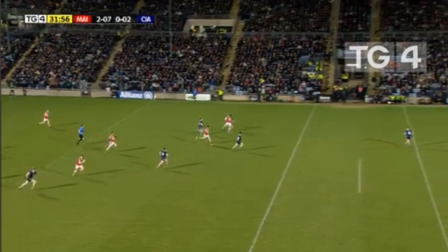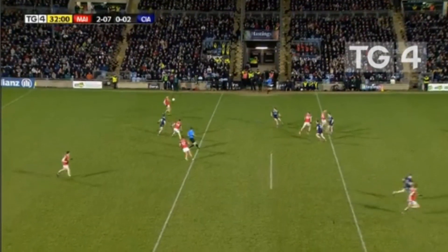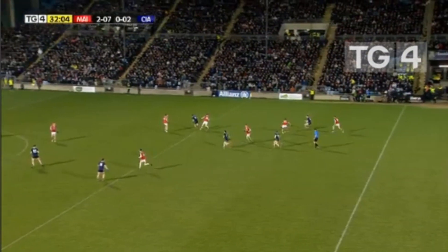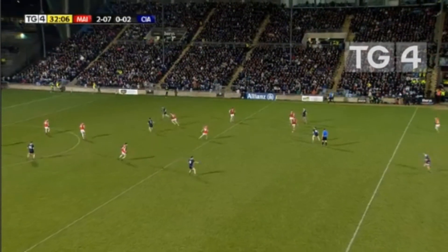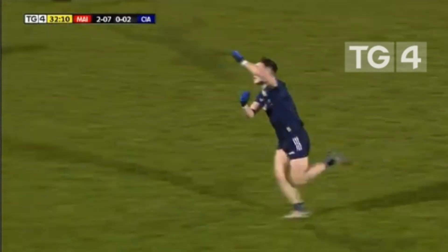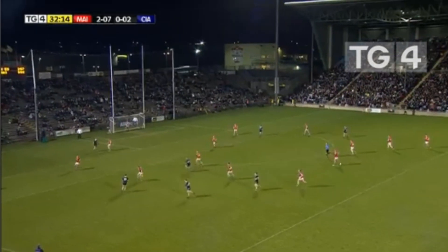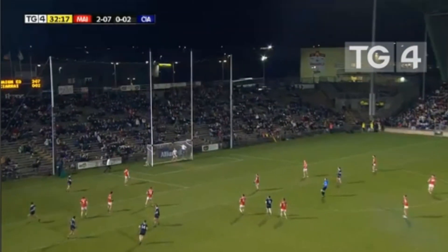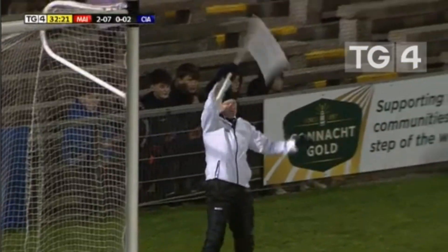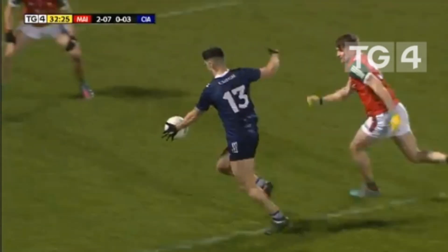Mayo turn defence into attack with speed — wonderful play from James Carr, a beautiful spin from the Ardagh man, but eventually he's tackled and Dara Moynihan wins possession back. Kerry come again — Dara Moynihan gives to Pawdy Clifford, who sees Tony Brosnan between the 45 and 21 metre line going to take on his man. A super score off his left boot from Tony Brosnan — absolutely brilliant! He drops the shoulder, caresses it on the left foot over the bar. One of the scores of the game.